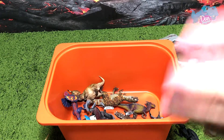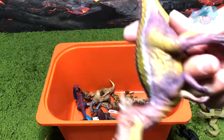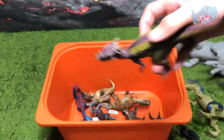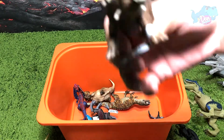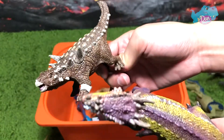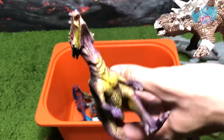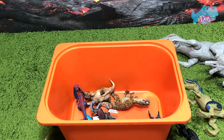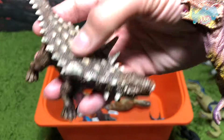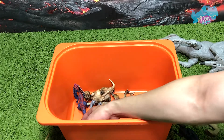Next up we have a Drakorax — beautiful figure. Drakorax versus — what is the name of this? I think it's Animatox — I can't really remember, so if you guys do remember let me know. These two figures are from Schleich. If these two battle, I'm gonna say Animatox, because it has some horns and a defense mechanism like armor.